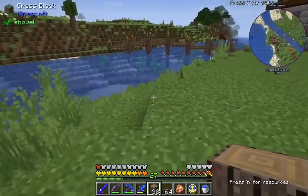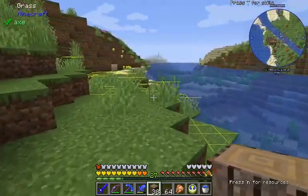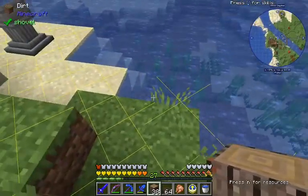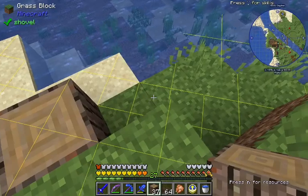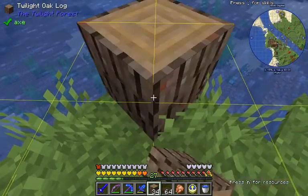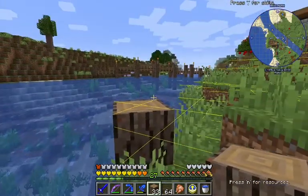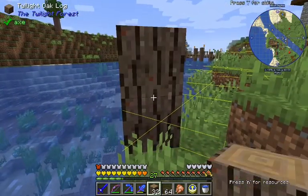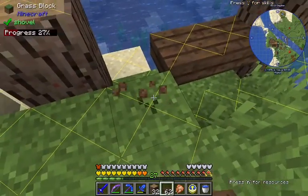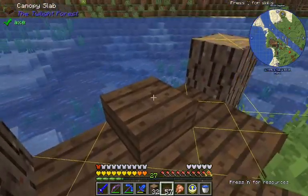I used wood from the Twilight Forest to make the bridge. I'm gonna do the same thing — I want to have a little pier that I can walk out on and go fishing. We'll go up one more and we'll have it right here, so that we can put other stuff down on top of it.